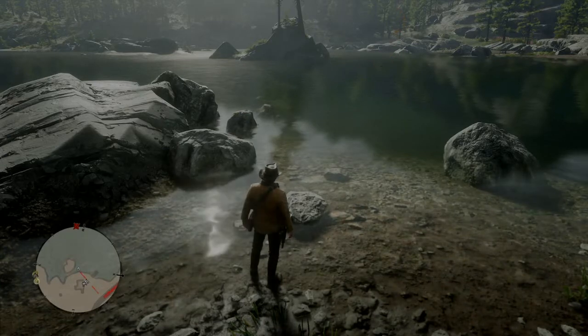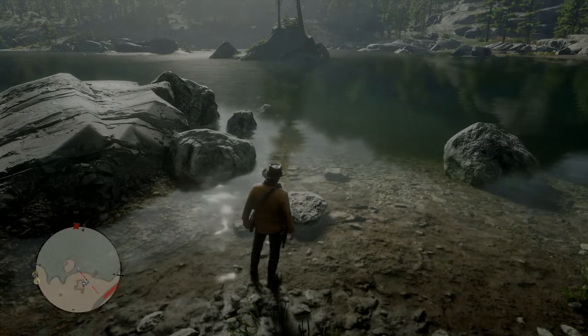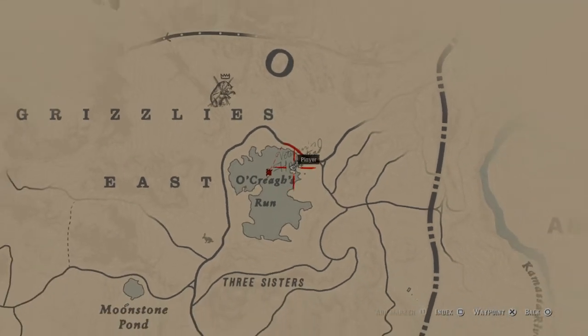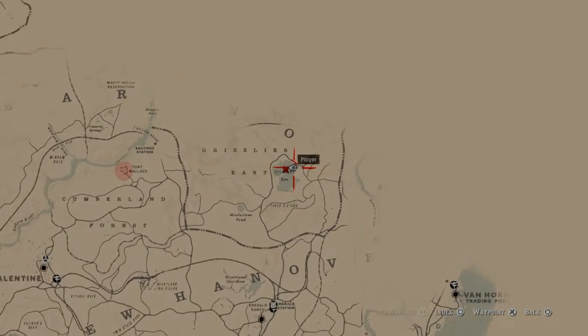Hey guys, in this video I want to show you how to get to the Jack Hall Gang's treasure map number three. You can see here on the map where we are — it's in Oak Ray's Run.